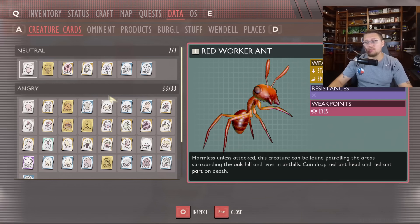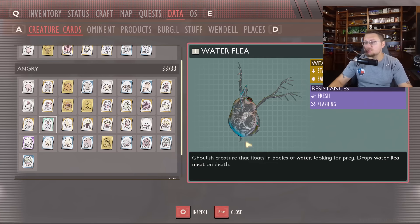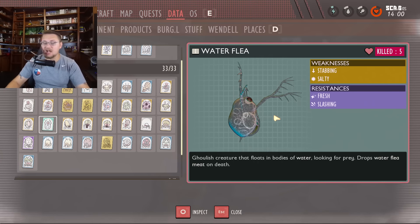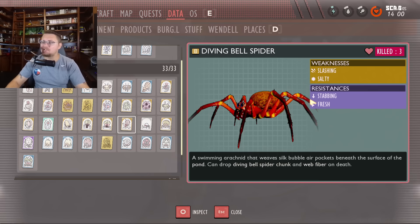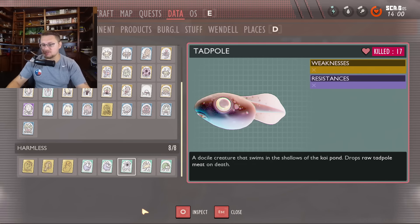We're looking for the diving bell spider and the water flea. Starting with the water flea - its weaknesses are now stabbing and salty, and it has resistance to fresh and slashing. So you're better off poking it with a spear. The diving bell spider is the opposite - you're better off attacking it with a dagger up close, as it's weak to salty but has resistance to stabbing and fresh. The water boatman and tadpole have no changes - exactly the same as before.